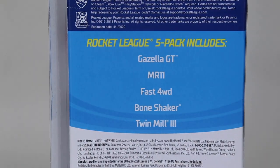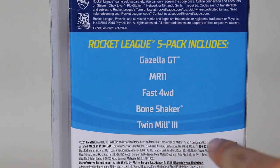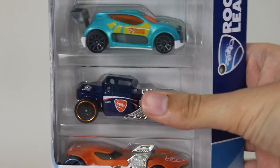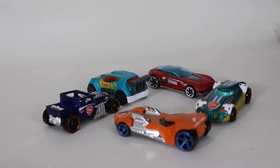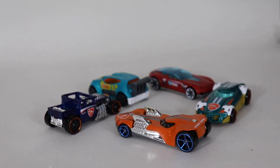Down here it tells you the name of all the cars: Gazella GT, MR11, Fast Forward, Bone Shaker, and Twin Mill 3. Anyway, let's open this bad boy. And here are all the cars out of the packaging. Let's take a closer look at each one.